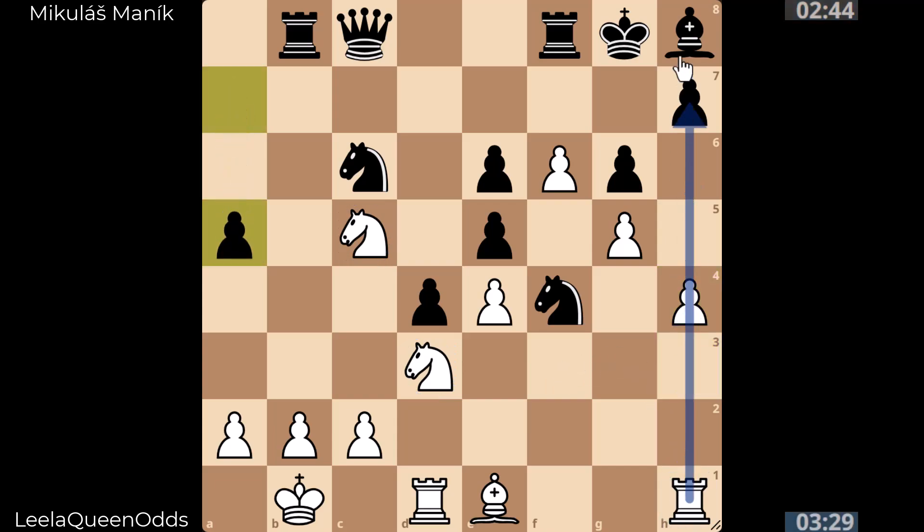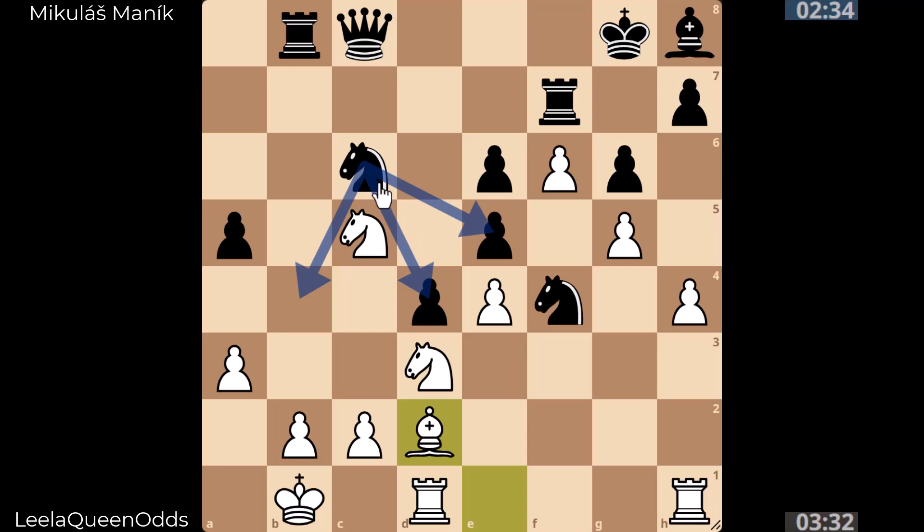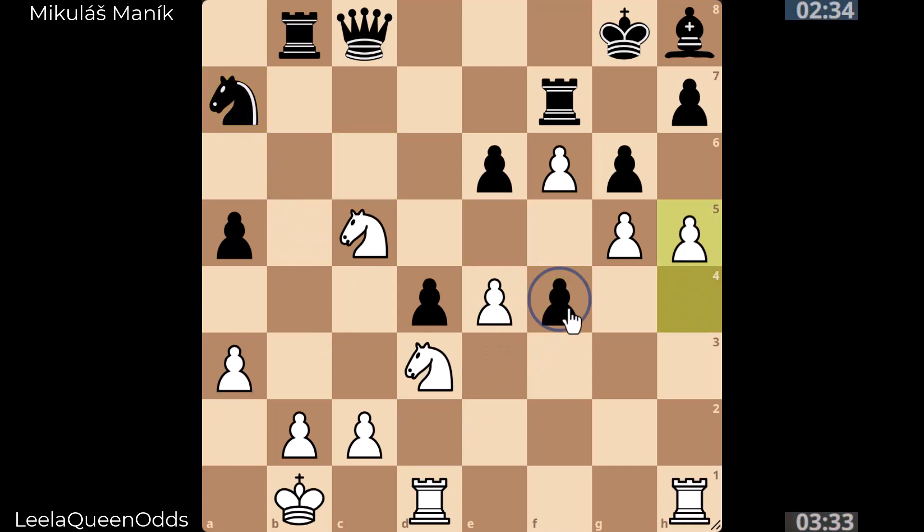Right around the corner there's an idea to pry open the h-file. If this knight is no longer around — there you go — we get this break, some control over the b4 square. No jump for this knight; it only has one forward move but it's terrible. If the knight can't move, what is the queen doing? Some regrouping, possible sacrifices. There goes a knight, here comes the h-file ready to be peeled open. Lila has more time on the clock.